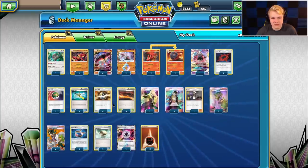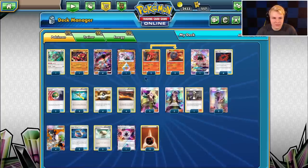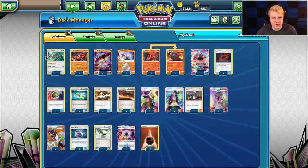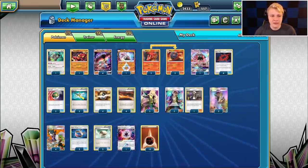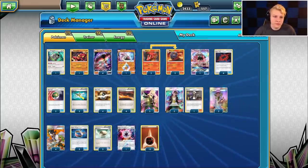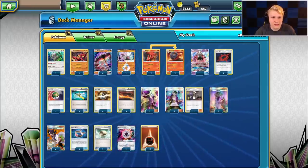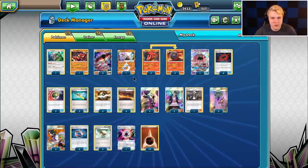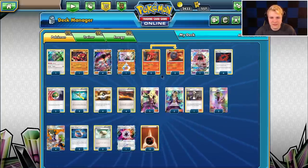This build is a no Max Elixir build. I've been playing around with both no Max Elixir and Max Elixir builds. We don't have room for Artillery and don't play Brooklet Hill, so Rangaroo is our draw card of choice. One baby Buzzwole as we are heavy Buzzwole GX focused.